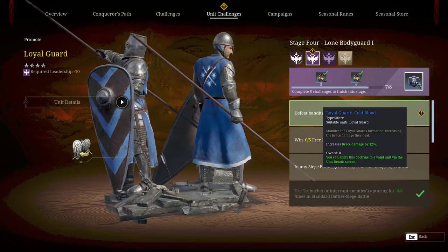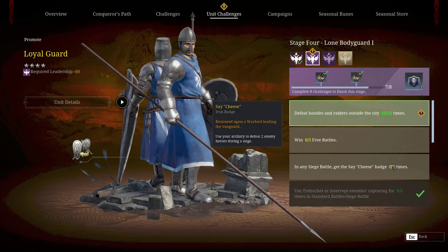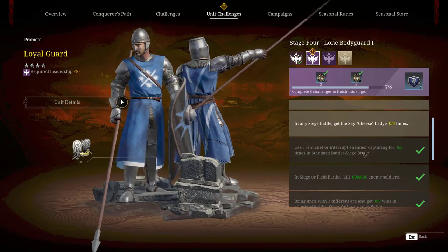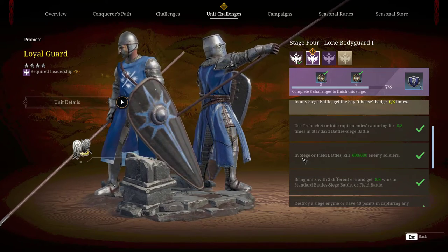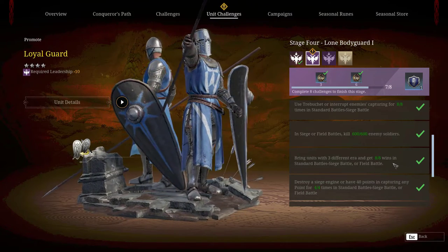First, you should use Call Trebuchet at any side or field with the attack side, so that you can easy get A to A. Next, you should get the kill 600 enemy in any side or field battle. Bring any 3 units to battle and remember no need to win.